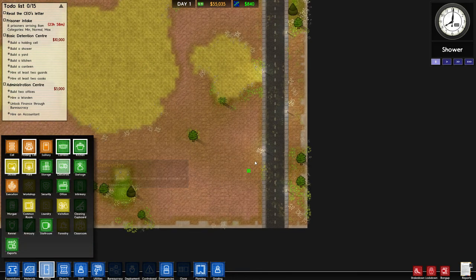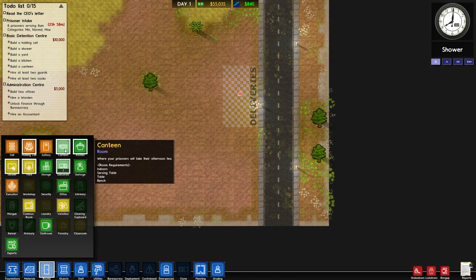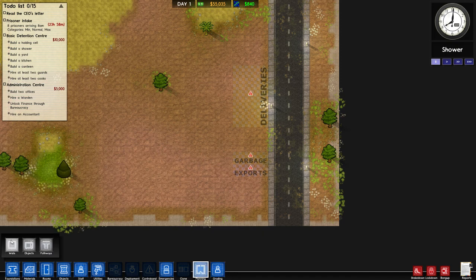So we'll get some deliveries going, yeah that's about right. And then we also need the garbage - we'll just do two lines for that and two lines for the export, because that's really all you're going to need. I doubt you're going to need much more than that, but we'll give it a go.